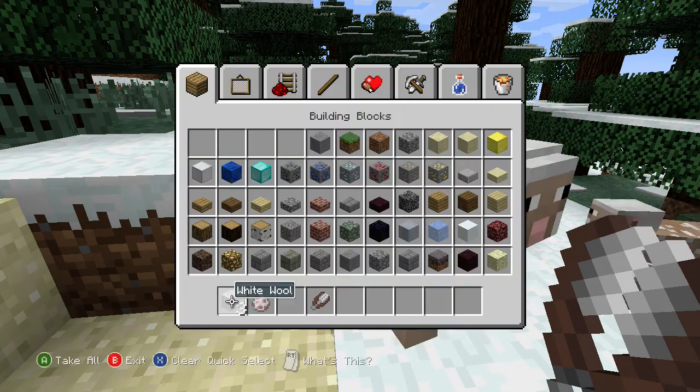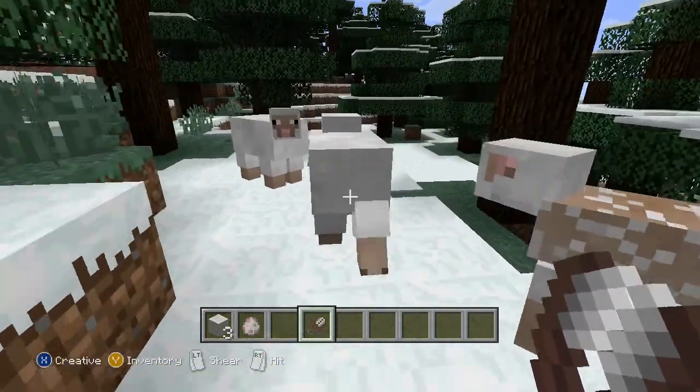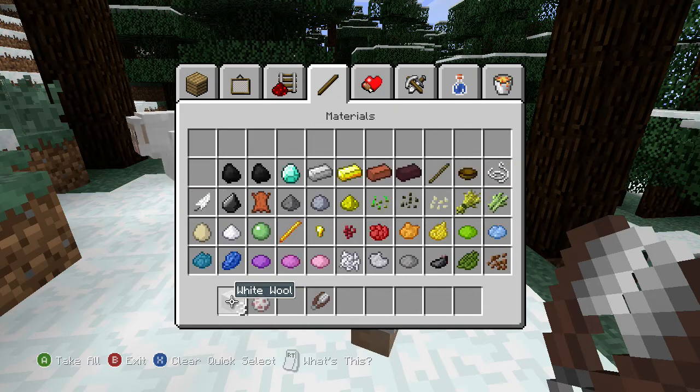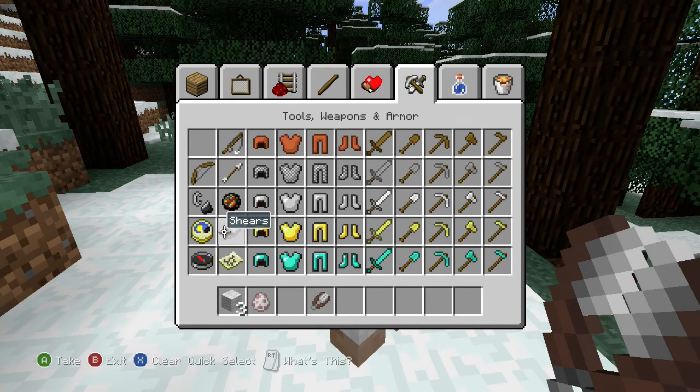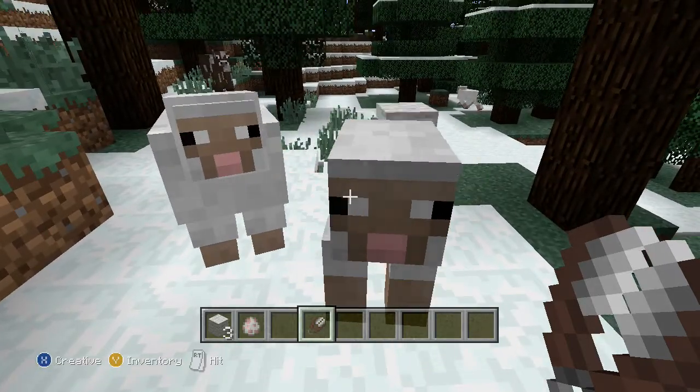They're right in the — they're right in the inventory, so you can find it easy. It's right here on the hotbar, right next to the golden armor. On the golden level, there's your shears. You need shears to shear a sheep, and then what do you do with them?